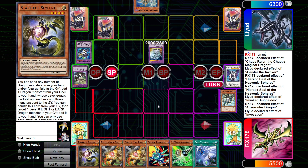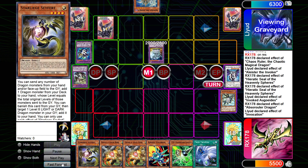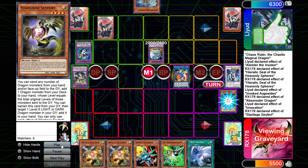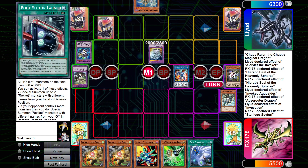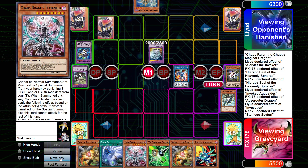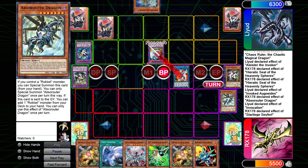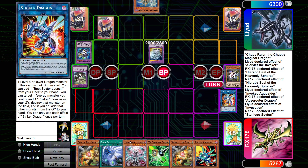We draw Twin Twisters — insane top deck in this game state. I'm going to discard one of the Drolls off Twisters. Pretty obvious at this point. We Normal Safer, go into Striker Dragon. I just need to get Safer to Grave to get the Leveneer back. Proceed to Battle Phase — at this point I have a Light and a Dark in Grave, I need a third Light or Dark for Leveneer.